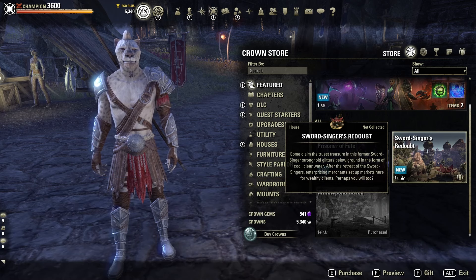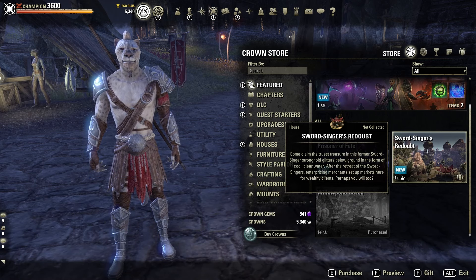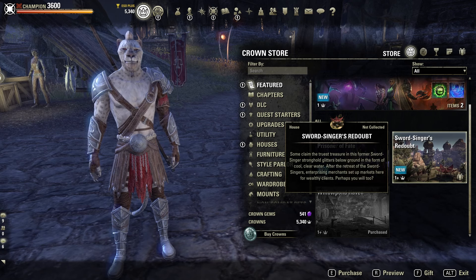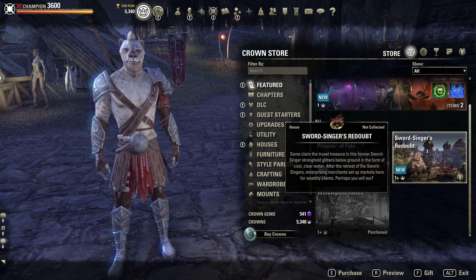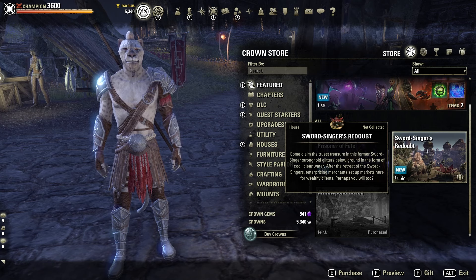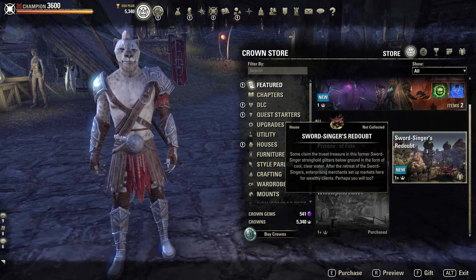Next we check out the Swordsingers Redoubthaus. Some claim the truest treasure of this former Swordsingers stronghold glitters below ground in the form of cool, clear water. After the retreat of the Swordsingers, enterprising merchants set up markets here for wealthy clients. Perhaps we will too.